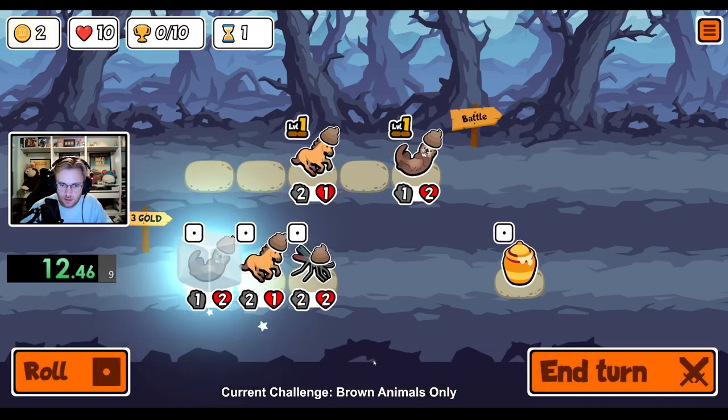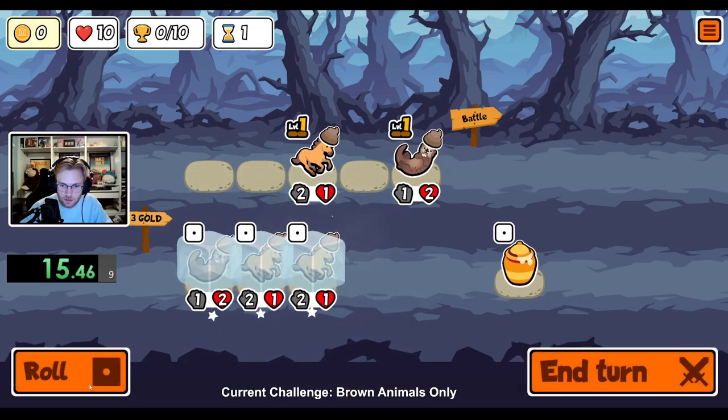Of the tier 1 animals, we have access to the horse, cricket, beaver, and otter, so our early game isn't going to be an issue.